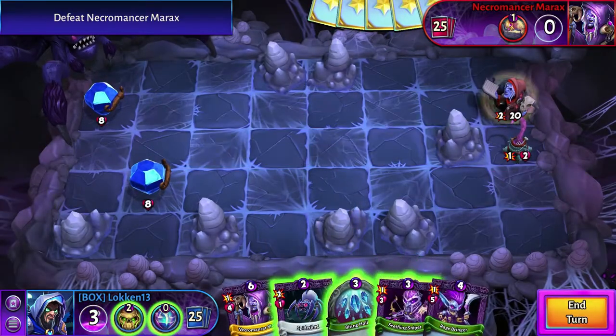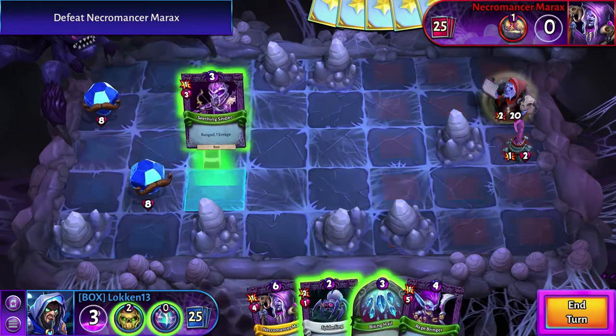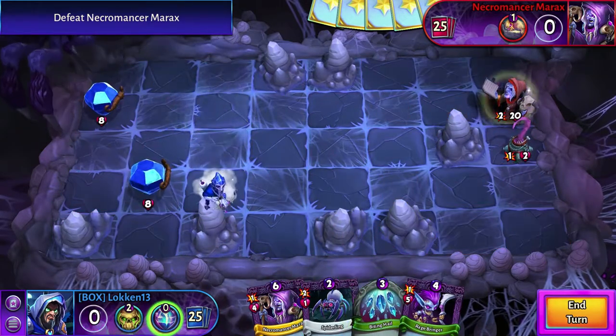It's the Pits. Basically we have to defeat Merax. He has 20 HP, and we have 2 crystals at 8 HP each. But they drop in a lot of units, so it's quite a tough one.